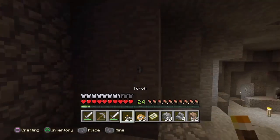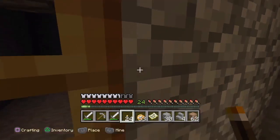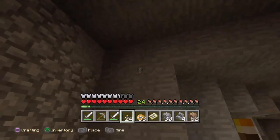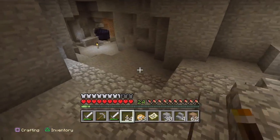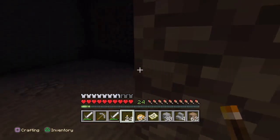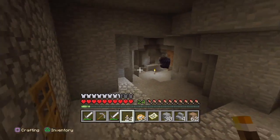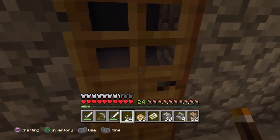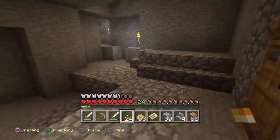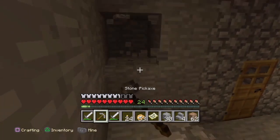I really like to put a torch there. Does that affect this? It doesn't affect that, but it makes more light there — that's good, that's very good. Everything's good in here. Zombies can't break down doors, can they? No, they can't — not anymore anyway.